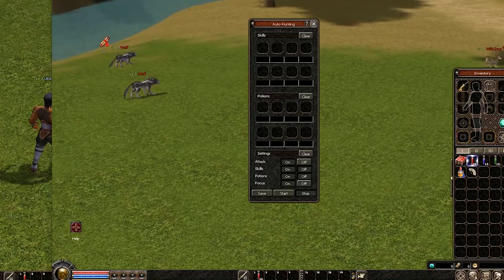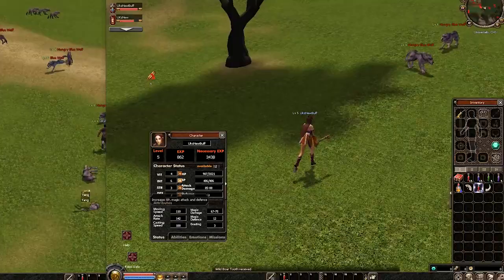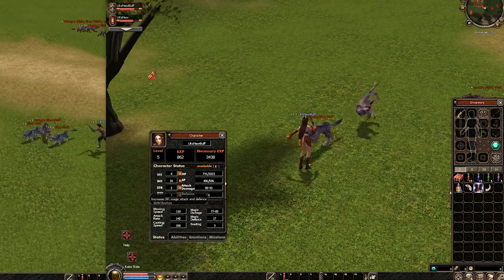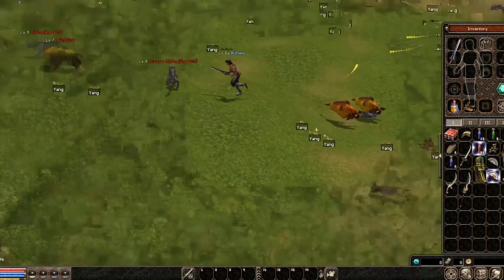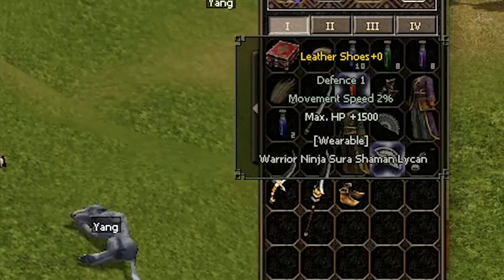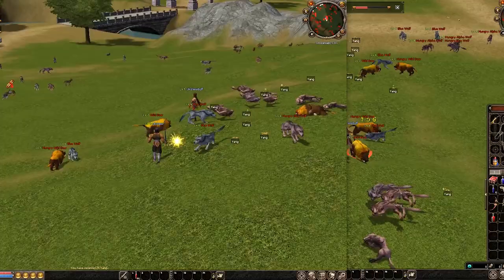On the shaman I'm just gonna auto hunt as well. For the shaman, take intelligence — trust me on this one, just take int. Wow, look at that — 1.5k HP bonus, that's sick.